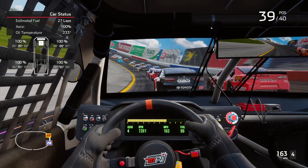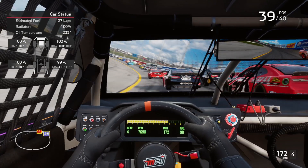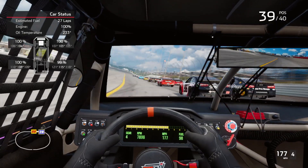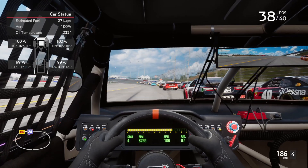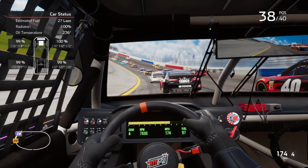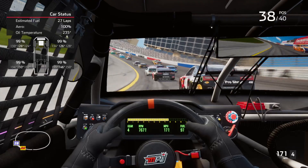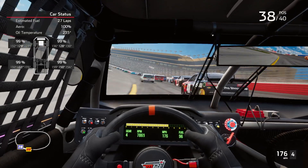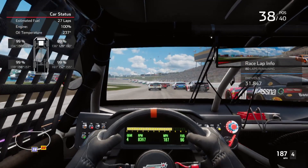I'm just going to pace myself. I don't want to be over-aggressive. I have the field spread on normal as well. I was going to put it on wide, but from the limited gameplay footage I've been watching, the AI seems to do a good job of spreading out even on normal. I want to try that first before I switch to a wider setting.